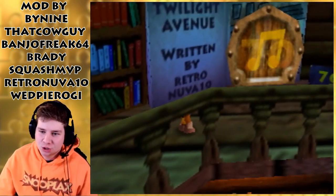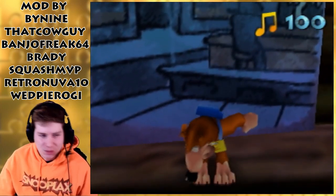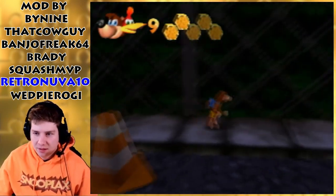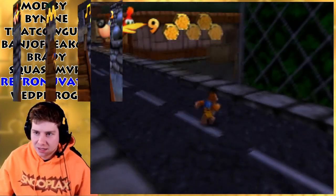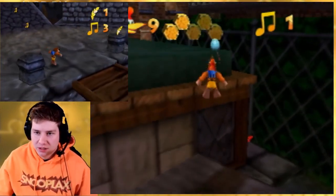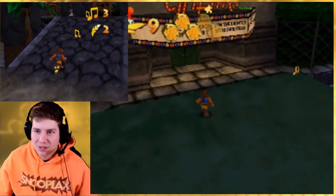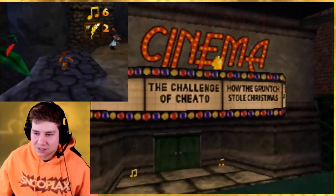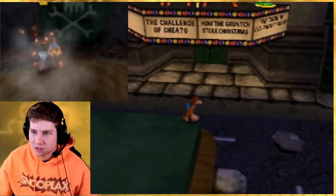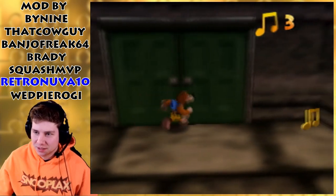Twilight Avenue, written by RetroNova10. Last level - let's check this out. I like the look of this already. It definitely has a little bit of that Cutthroat Coast look from another mod that RetroNova was involved in. The Challenge of Cheeto, How the Grunch Stole Christmas - that's a mod by Mark Kirko. And then we got the Curse of Cutthroat Coast, which is the mod I was just talking about. This is a really well-textured, really nice looking level here.